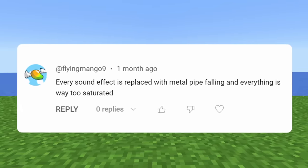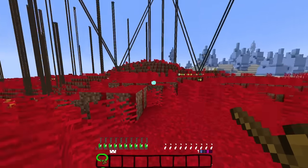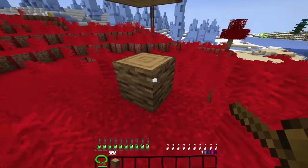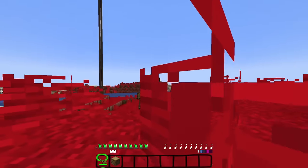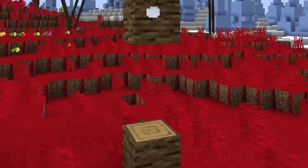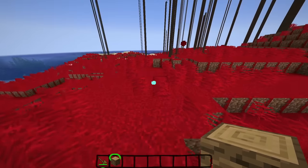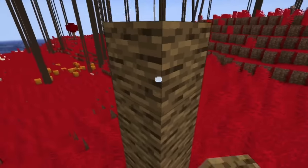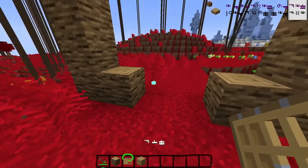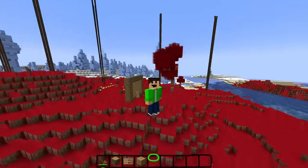Every sound effect is replaced with the metal pipe falling sound effect. This is gonna hit our ears. What a lovely, peaceful day in my completely normal Minecraft world. Let's go down to this tree and just get some wood, because I'm a little bit low on wood. Hello? I can't hear anything now. I think I've got death — every single time we break down a tree. That is a jumpscare. It happens when you place wood as well, which is a nice feature if you're trying to build a house in this lovely world. This is perfectly normal. I love this so much right now. Surely it wouldn't happen with the planks, right? Oh, it does. Let's carry on adding your terrible, terrible ideas.